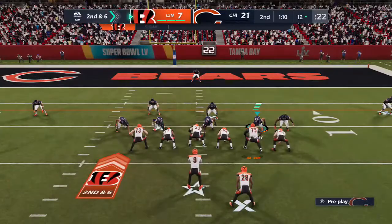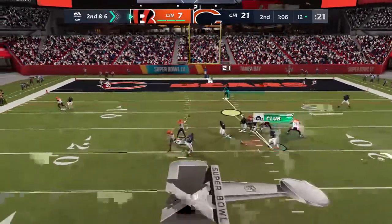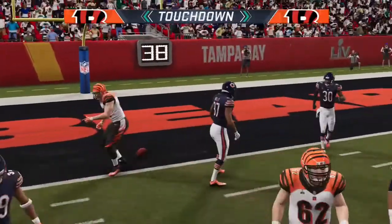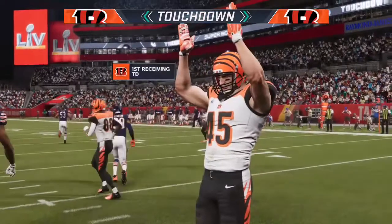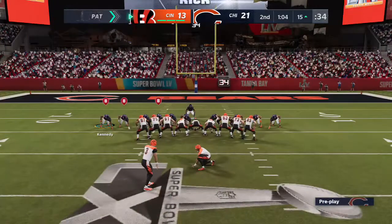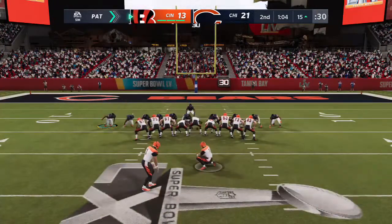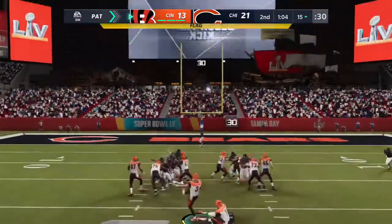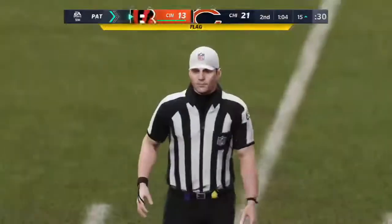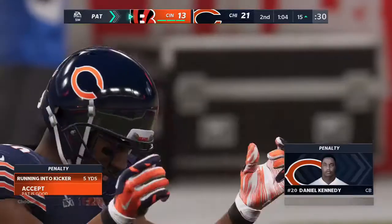Second down — four yards on that last completion — sets up second and six. He's got it and he will take it in for a Bengals touchdown. A 12-yard touchdown grab, and the Bengals are able to get this back within a touchdown. A good tight end is a heck of a weapon for any quarterback, especially when you're able to create mismatches — sometimes against a linebacker, sometimes against a smaller defensive back. When they find it, they go to it, and it often results in touchdowns.